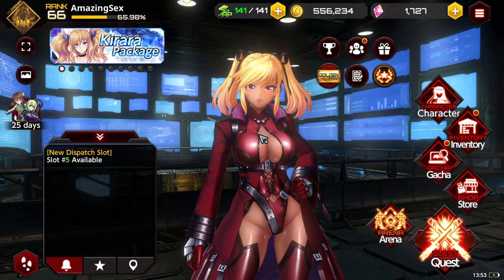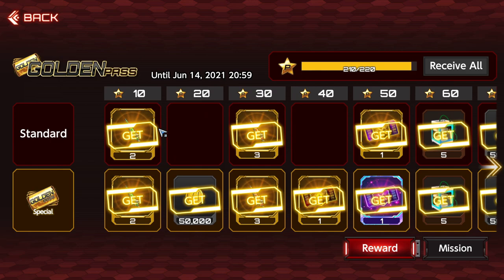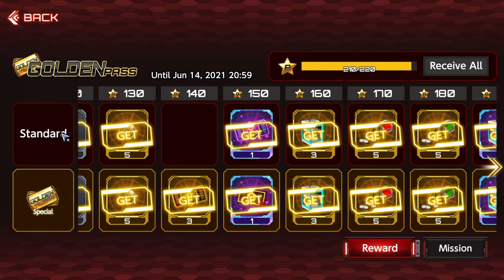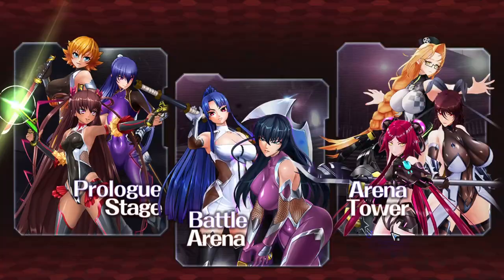The next place to get gems is the Golden Pass. It's not always available — right now we have the Kirara and Ingrid update. It's basically a battle pass: you clear mission achievements and get rewards. The standard tier gets you gems at the end — 50 gems from it — plus some UR tickets, which is pretty good.